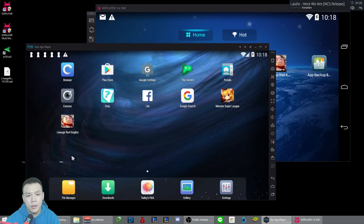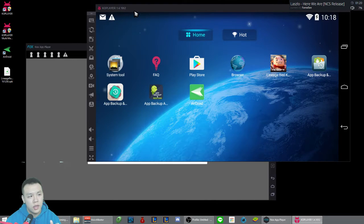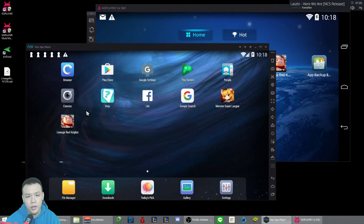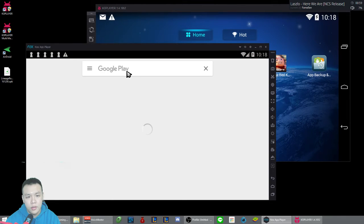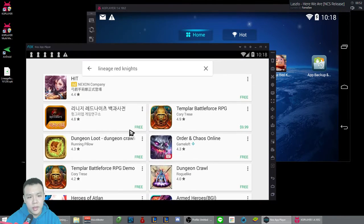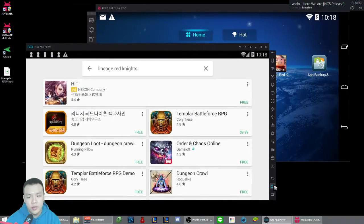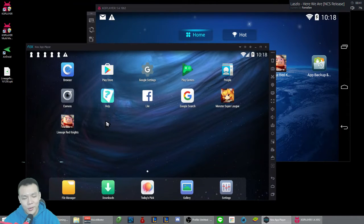I tried to log into the Google Play Store using my Google account on Nox Player. I have two emulators open right now — this one is Nox and this one is called KO Player. On this emulator I'm logged into my Taiwan-based Google Play account, and on the other I'm logged into my normal US-based account. If I go into the Play Store on the US account, I cannot find Lineage Red Knights — nothing pops up. The actual game icon should look like this little character here.